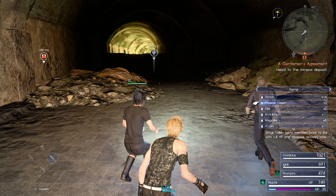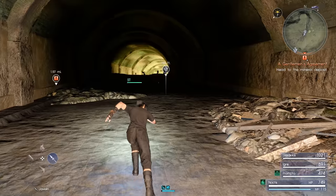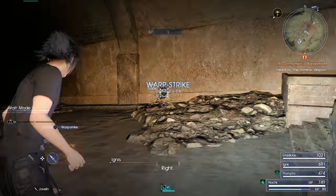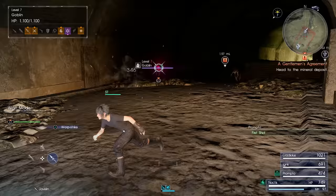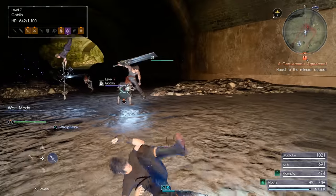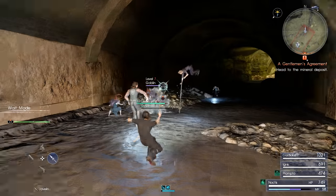We've got a whole bunch more of those guys up ahead. I am seriously thinking about using one of my Elixirs here, just so I can get a bit more AP. I really don't use them that often. I'll use it — pop the Elixir. We've still got the Fire Buff going. Got the AP kill right away. If you could get a Snapshot going, that would be nice. We can do this the hard way then.